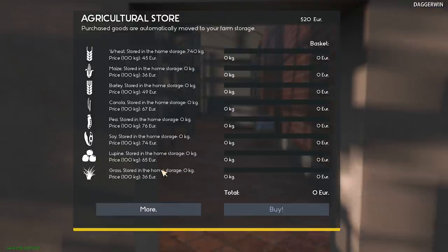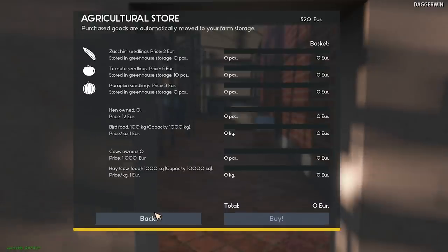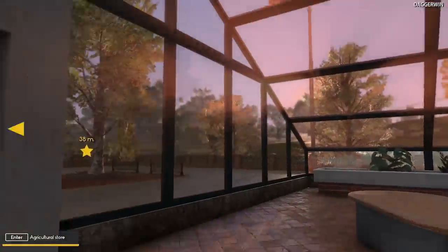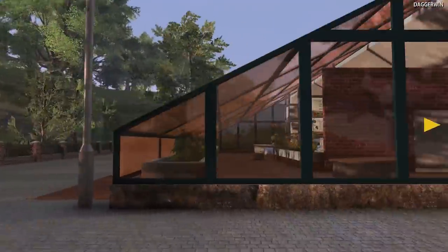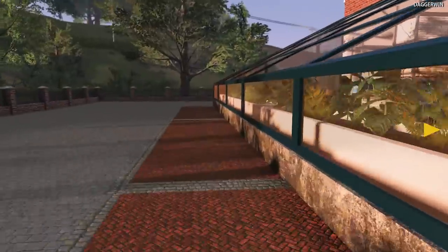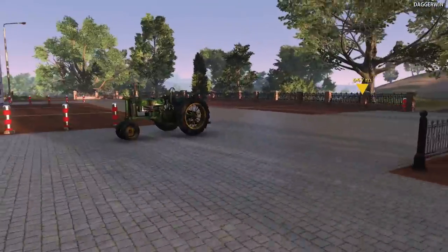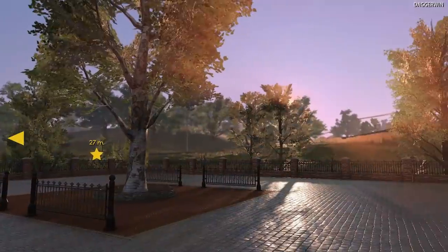Quite a lot of different crop types here - I don't think there's anything which you would sort of expect but isn't here. It seems to all be good. But there you go - that is the agricultural store. And you can see there's some things growing in here as well. Anyway, we're going to call it a day. Thank you so much for watching, hopefully you've enjoyed the video. Until next time, see you again very soon - bye for now.